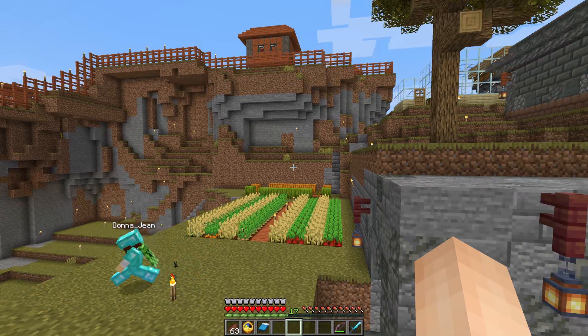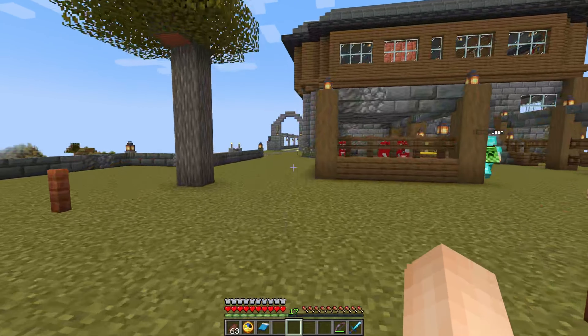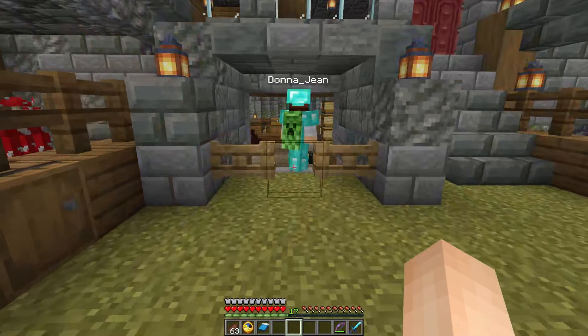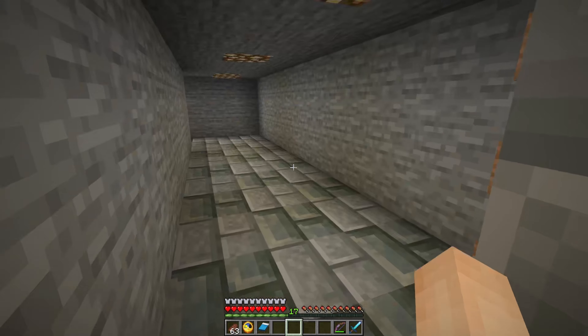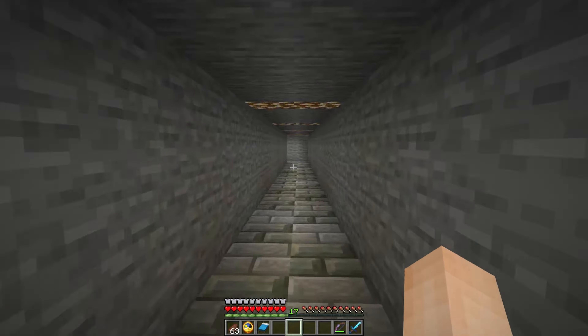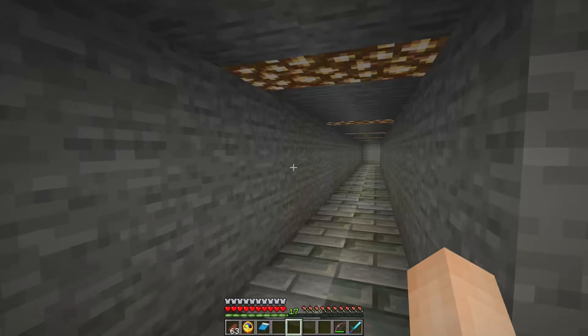While we're still in this building, let me show you the gunpowder farm. We just fall down this hole here. There are only two creepers in there right now because I cleaned it out this morning. Creepers fall down in there and make the little journey over to here and burn up on the campfires, giving us gunpowder.